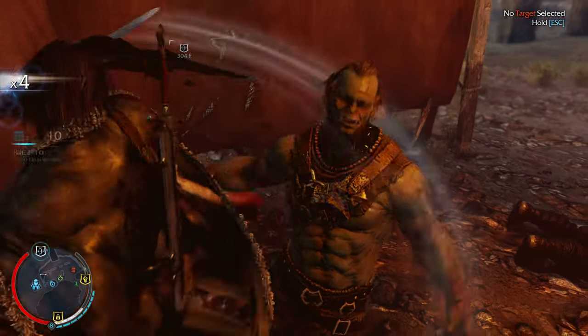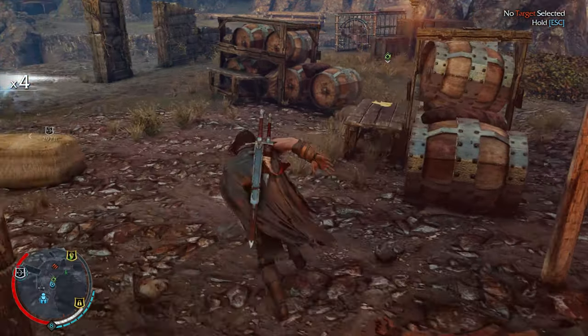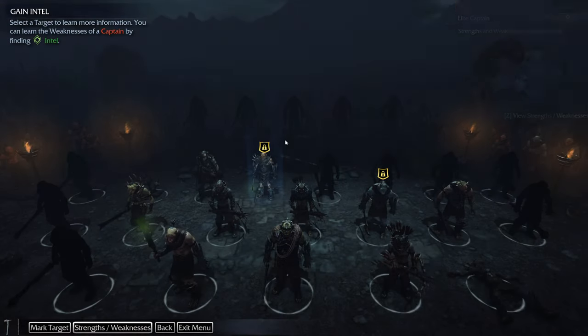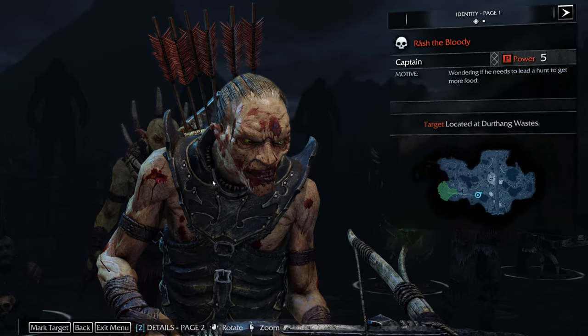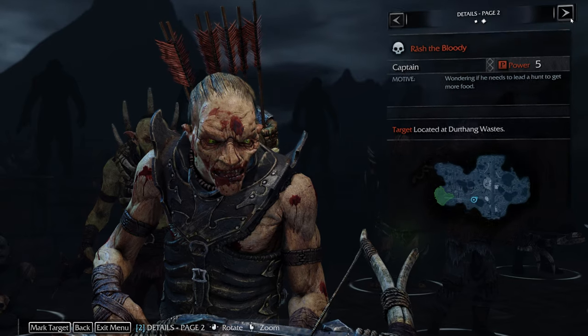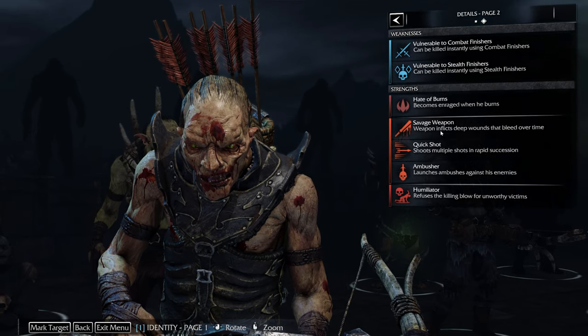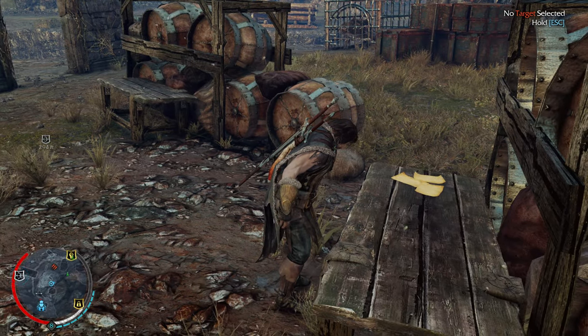There's more intel? Really? Nice, let's do this guy. Rash the Bloody — power level of 5: combat finishers, stealth finishers, hate of burns, savage weapon, quick shot, ambush. Okay, cool. Let's go do that.